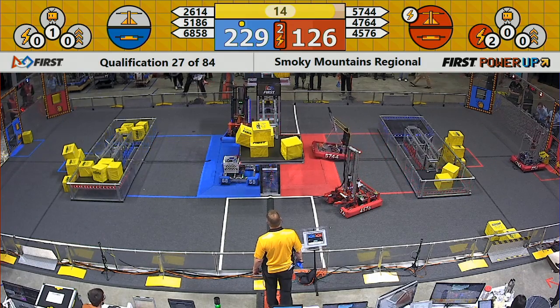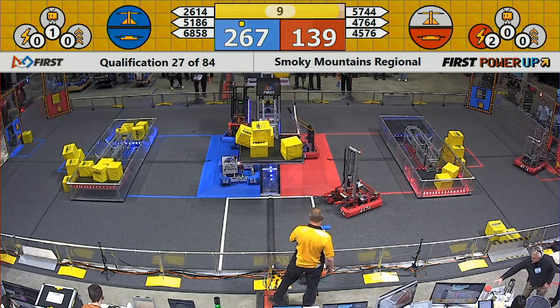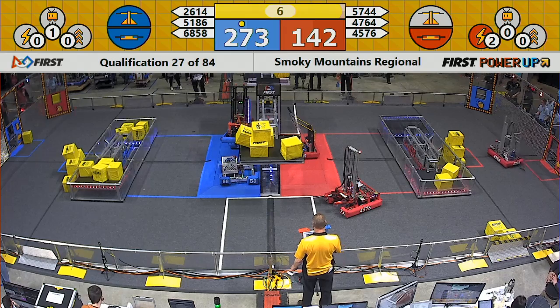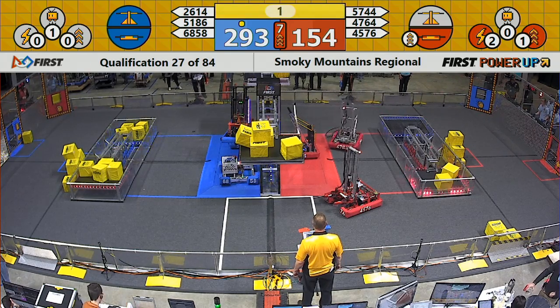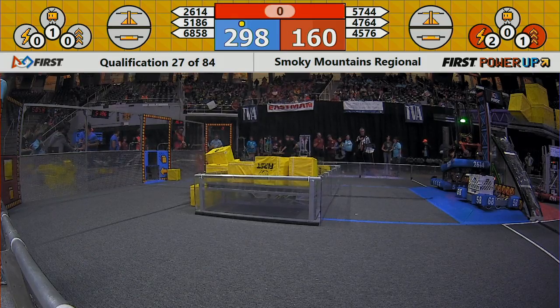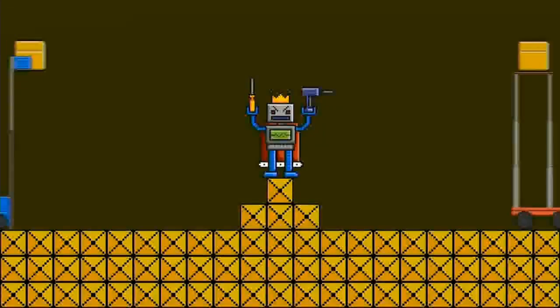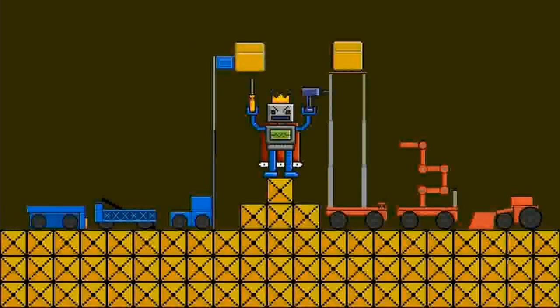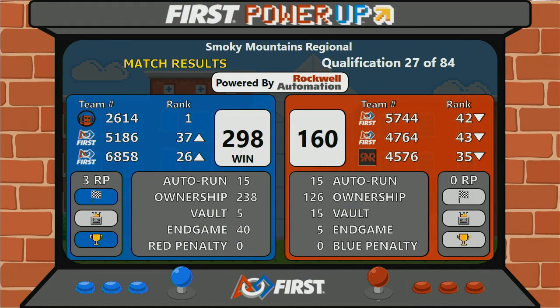Red alliance plays force and 26-14 is neatly in the air with 10 seconds left. Five seconds for 47-64 to get on the platform — two, one. Final score: 298 to 160. Mars 26-14 staying in that rank one spot.